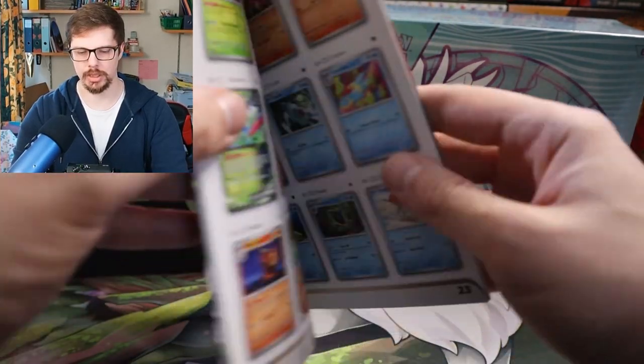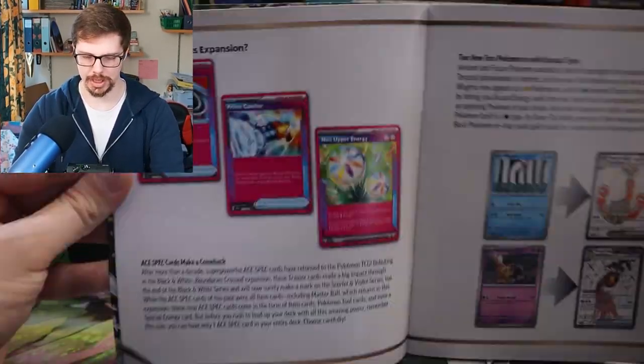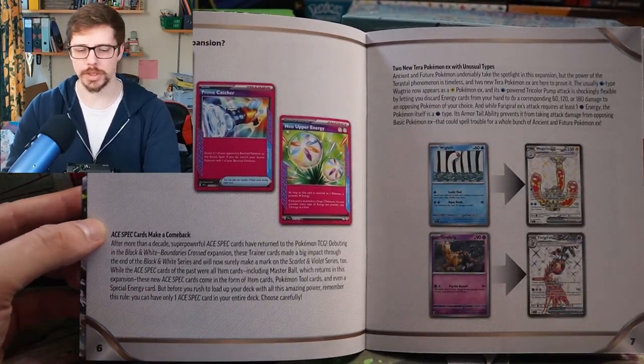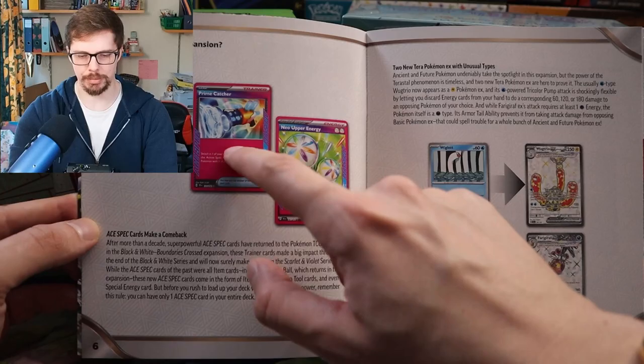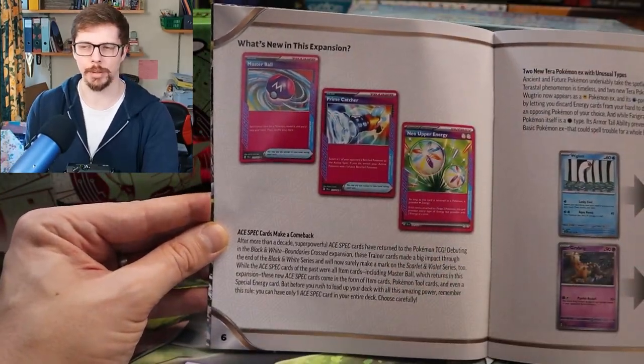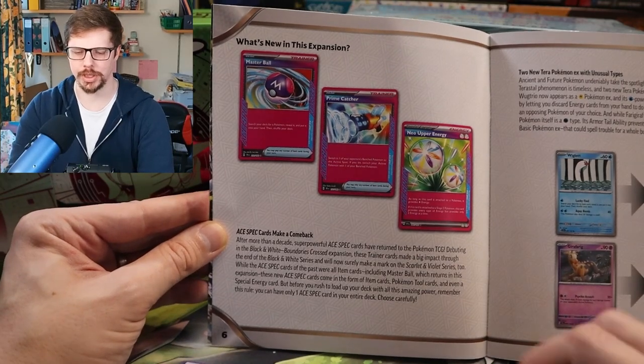Getting into the booklet first — it's got the usual bits and pieces. In particular this set has the ACE SPEC cards returning, some old ones and some new ones. The Prime Catcher is right here, and this card is going for around £25 in the UK at the moment.